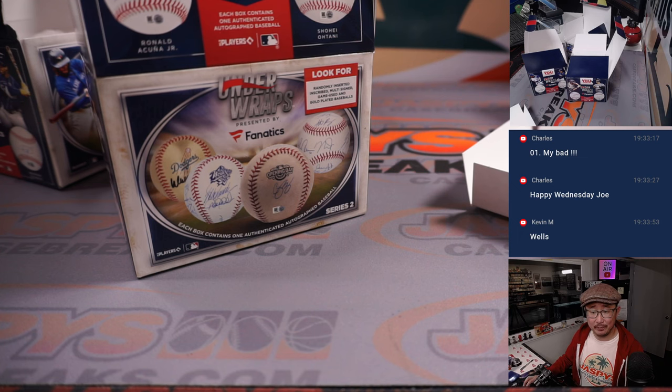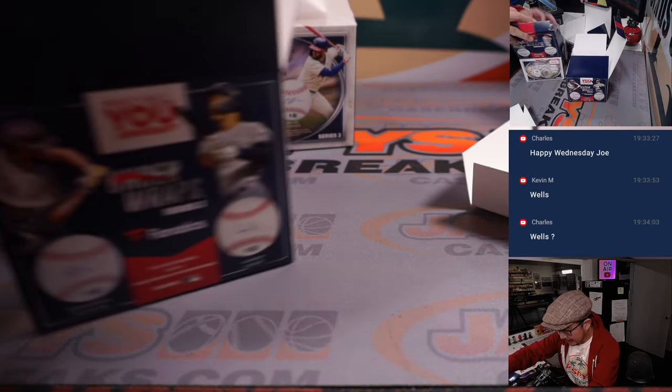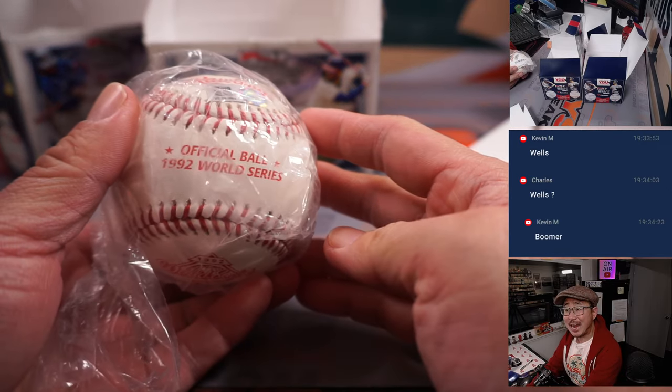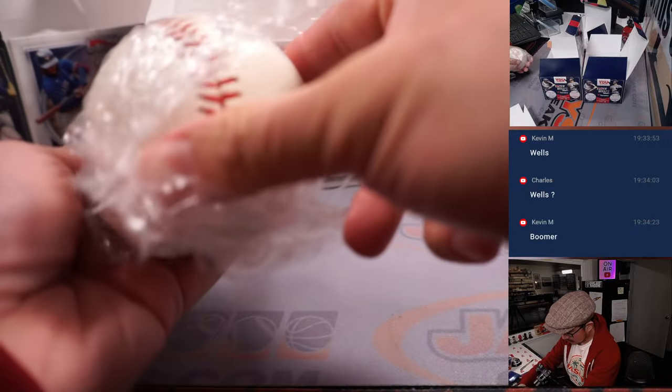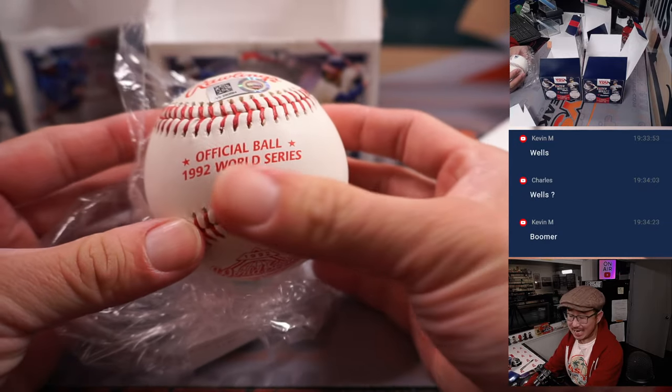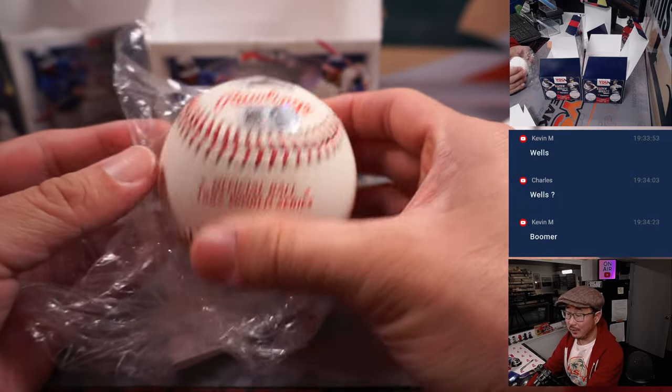He really bounced around a lot, but carved out a really nice career. Kevin and Charles got it — David Wells, Boomer. And that'll go to Steve H. The baseball is from the 1992 World Series. That's awesome, that's really cool — an official 1992 World Series baseball with both of the stickers on there.